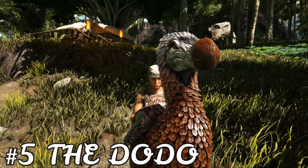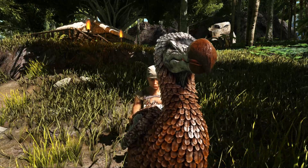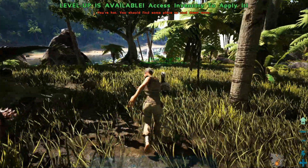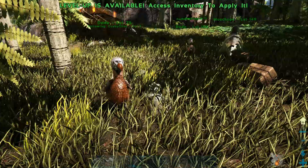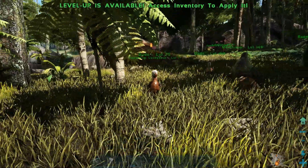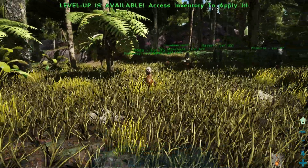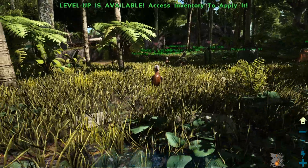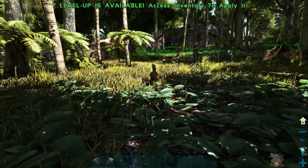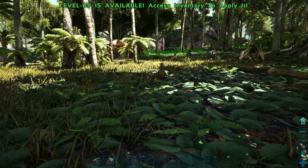Coming in at number 5 we have the Dodo. Although the Dodo is not going to provide us with a lot, it is going to provide us with eggs. Eggs are going to be very important in your kibble journey, and kibble is going to be very important throughout your entire Ark journey. Kibble is going to allow you to tame up bigger and stronger creatures, and also a lot faster than just your berries or your meat.